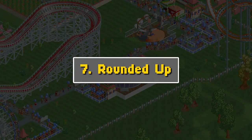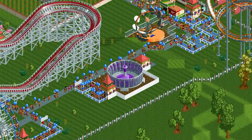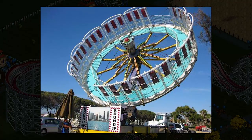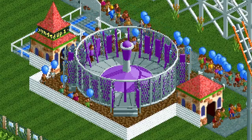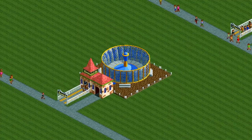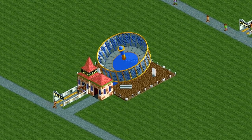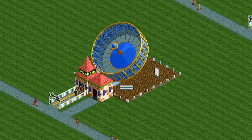Number seven: Round It Up. This is a classic carnival ride that I'm sure you've seen before. You get in what looks like a round cage, and it rises up and spins you around. Really fun ride, but also makes you kind of sick. The design in RCT2 is so sleek — look at this, it looks so awesome. All right, here it goes — watch it rise up. Oh my gosh, it's going so fast. Everyone's going to get sick!